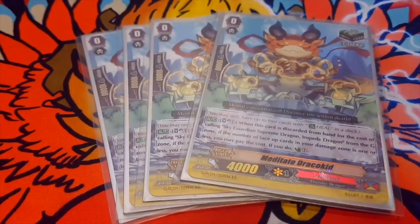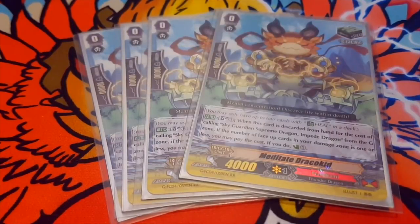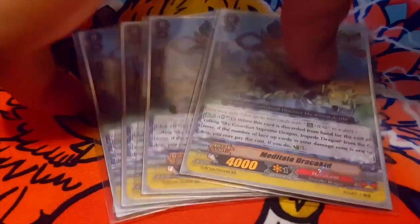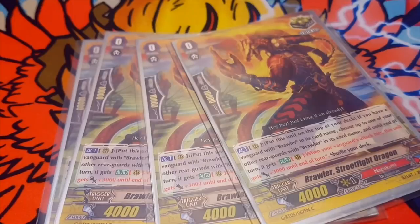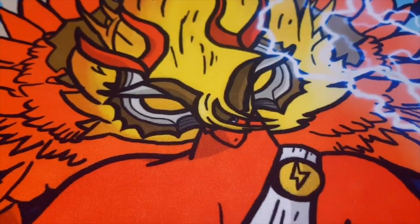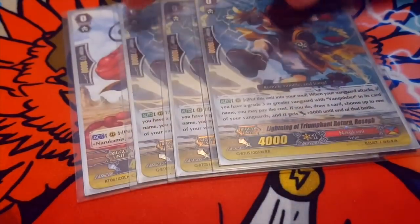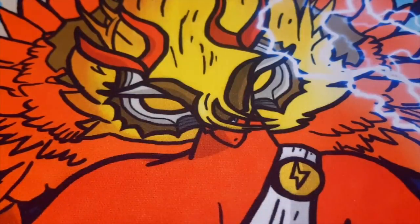Now the trigger lineup. For the heal we have Meditate Draco Kid — the heal that only works with Impede Dragon. Its skill is: when it's discarded for the cost of Impede, if the number of face-up cards in your damage zone is one or less, soul blast 1 and counter charge 1. Next we run 4 Brawler Crit, because the Brawler Crit can send itself back into the deck even if you don't have a Brawler vanguard. And we run 3 Resif and 1 Malevolent Jhin — you'd ideally run 4 Resif, but it's still around $8 to $10 a card, so I'm running Malevolent Jhin in its place.